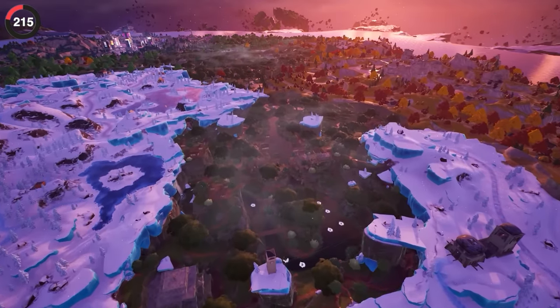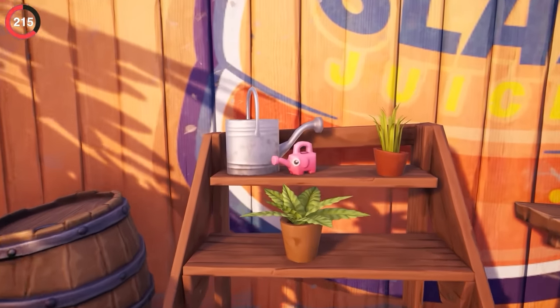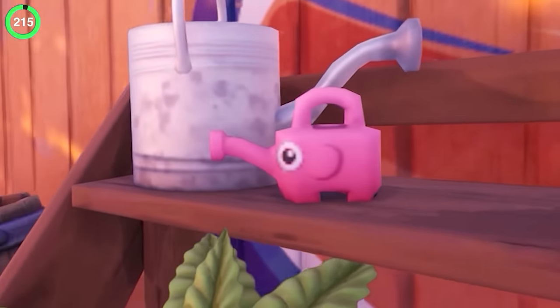But there's one prop in the game that wins the award for being the cutest. On the Chapter 3 map you can find this watering can in the shape of a pink elephant — a tiny addition that a dev had to go out of their way to include.